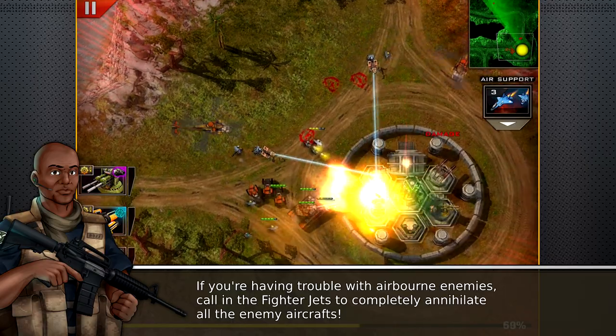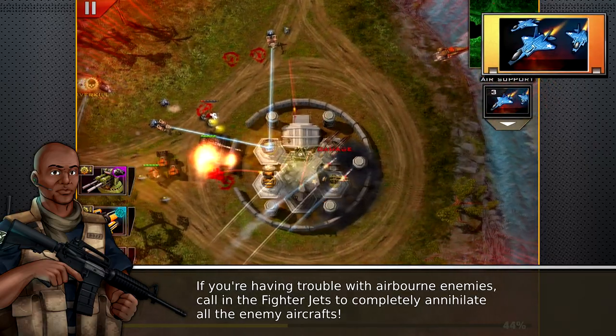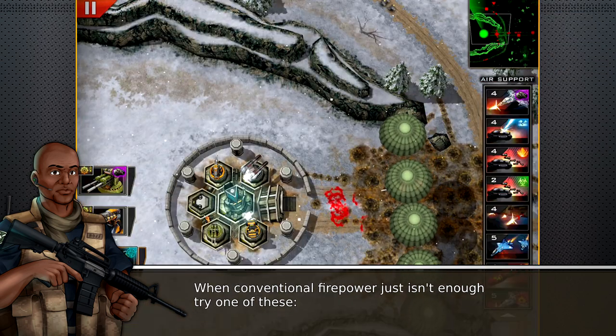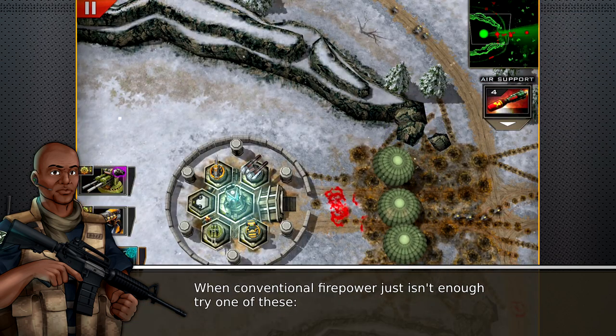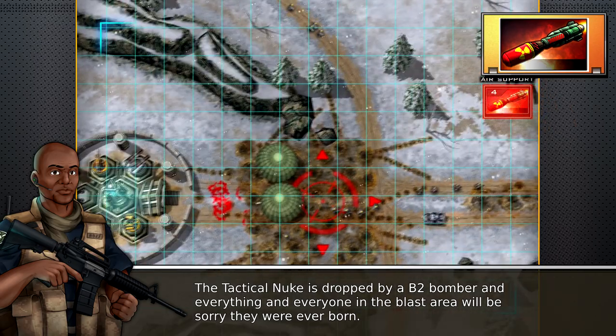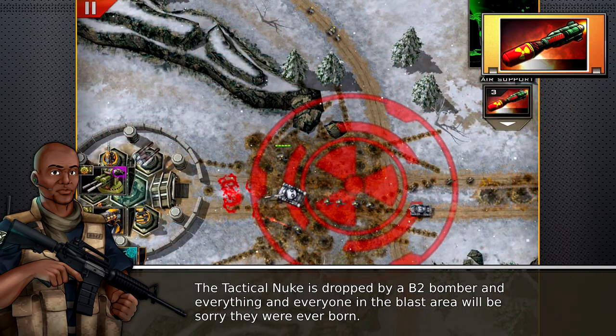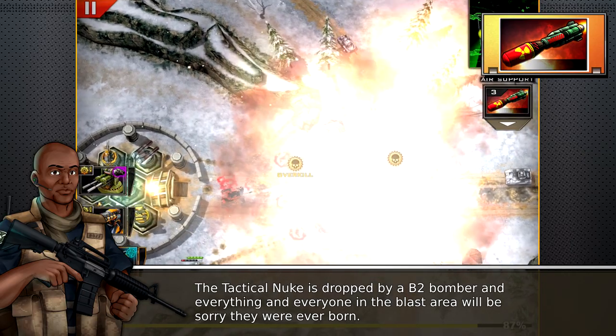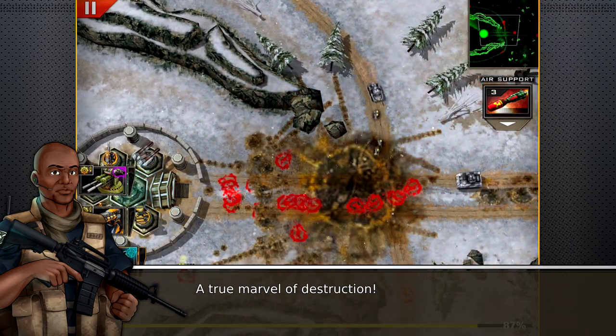If you're having trouble with airborne enemies, call in the fighter jets to completely annihilate enemy aircraft. When conventional firepower just isn't enough, try one of these. The tactical nuke is dropped by a B-2 bomber and everything and everyone in the blast area will be sorry they were ever born — a true marvel of destruction.